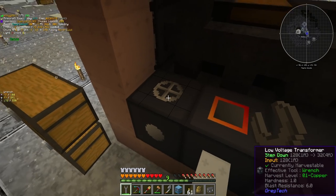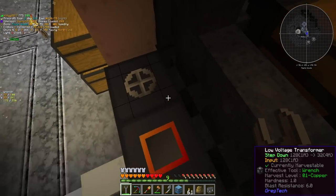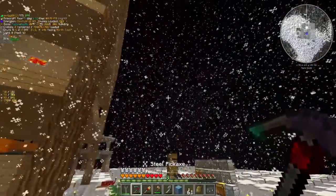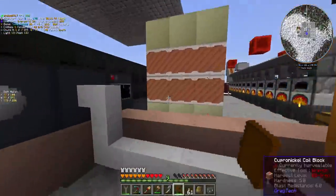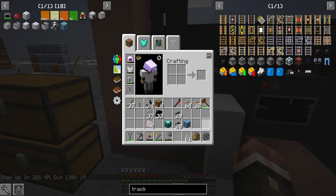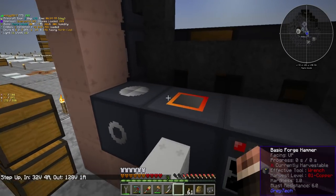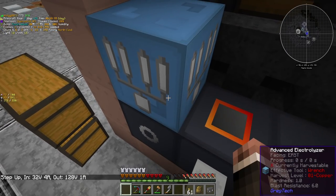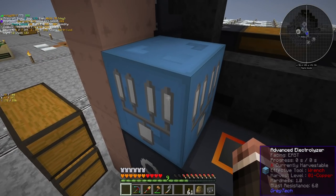This is how we're going to get our aluminum from now on. To use our transformer, we're going to connect it to power. Initially it is in step-down mode, so you need to whack it with a soft mallet to turn it into step-up mode. Then you can just shove your MV machine right on top of it, and it will provide the power it needs.